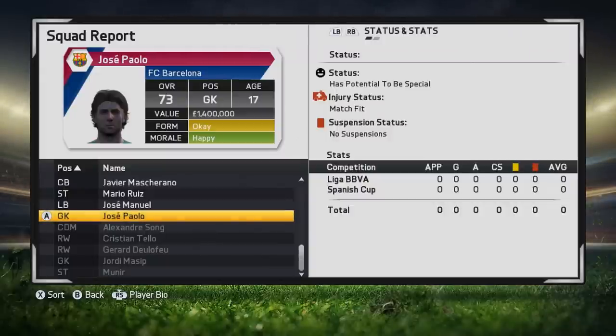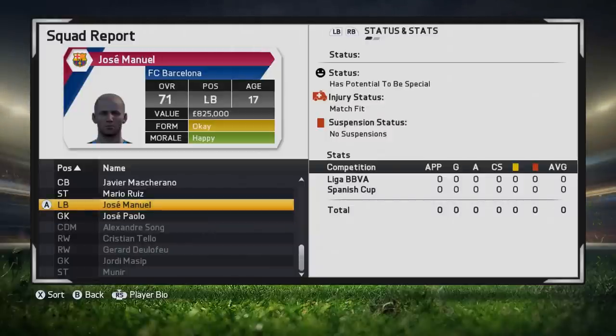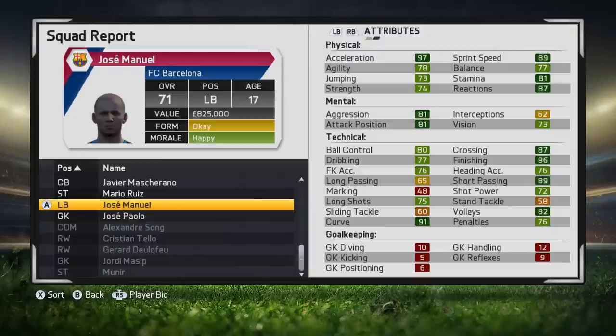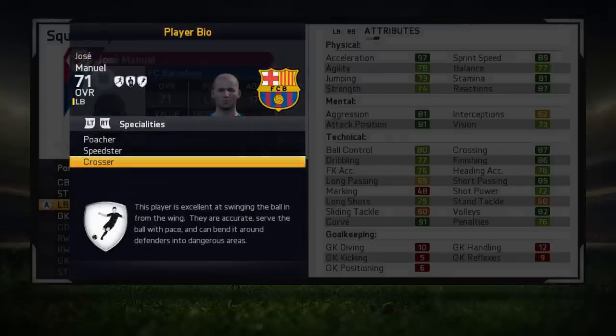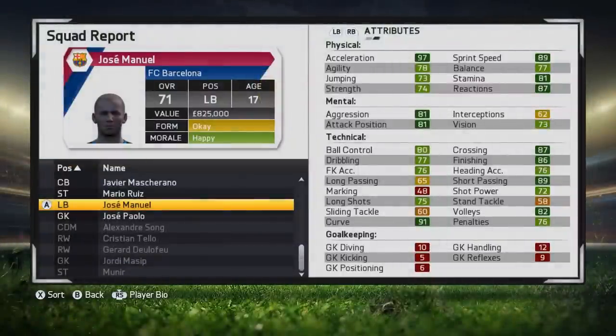Now let's look at that left back who was the attacker in the wrong position. He's come out at 71 — also has potential to be special. Have a look at some of these stats, he is absolutely incredible if you put him in any position other than left back. 86 finishing, 87 crossing, 97 acceleration. Have a look at some of the specialities: poacher — that's one for a striker — speedster and crosser. If you were to put him on left wing or as a striker, he would be absolutely incredible. 91 curve, 87 reactions, 89 short passing. As long as you just don't put him at left back, the same with winger fullbacks applies to attacker fullbacks as well — they will grow and be massively overpowered in certain areas.